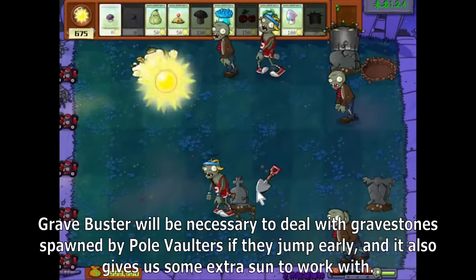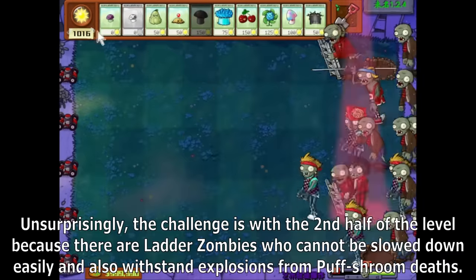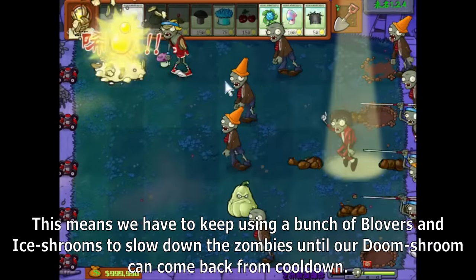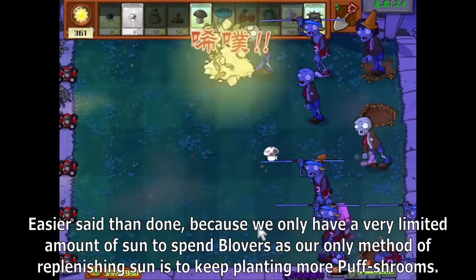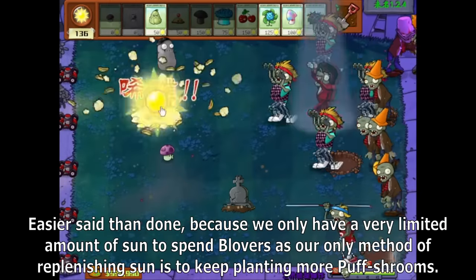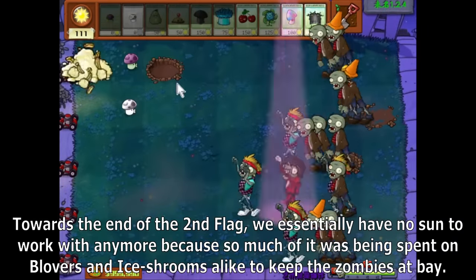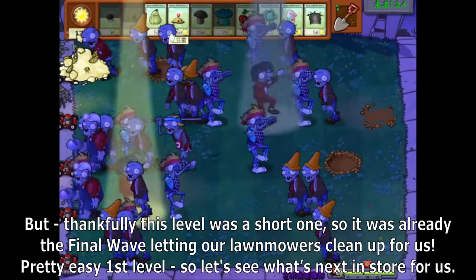Grave Buster will be necessary to deal with gravestones spawned by pole vaulters if they jump early, and it also gives us some extra sun. The challenge is with the second half of the level, because there are tougher zombies who cannot be slowed down easily and also withstand explosions from Puff Shroom deaths. We have to keep using blovers and Imitator Puff Shrooms to slow down the zombies until our Doom Shroom can come back from cooldown. Towards the end of the second flag, we essentially have no sun left, but thankfully this was a short level, so it was already the final wave, letting our lawnmowers clean up for us.